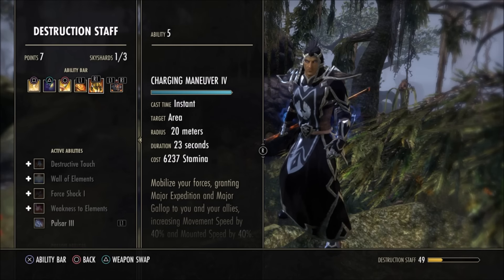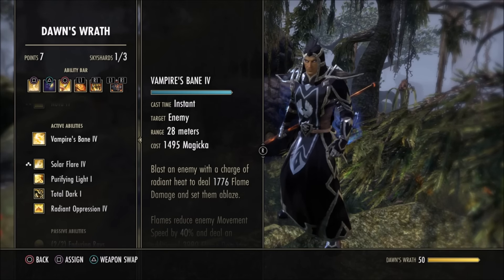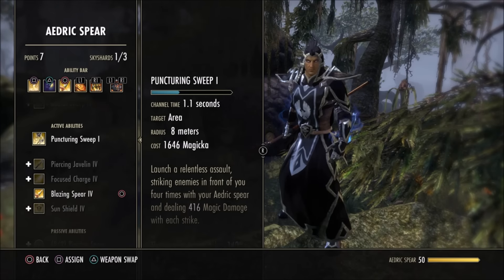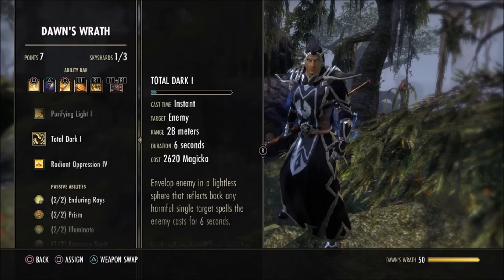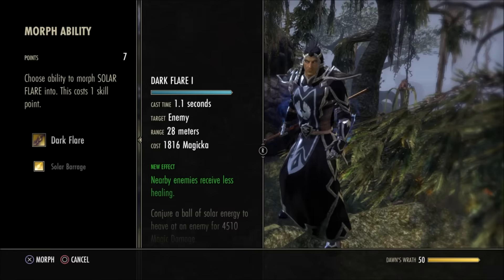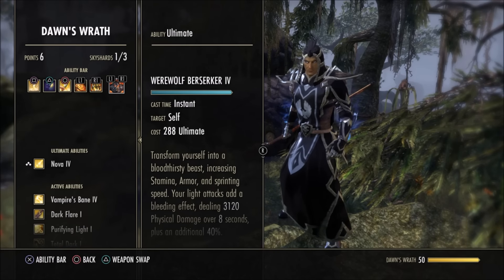The last slot on the AOE bar — I have Charging Maneuver while leveling, though the other morph is probably better in a dungeon. You could use the other morph of Vampire's Bane to hit up to three targets, or Puncturing Sweeps. There isn't a huge amount of AOE damage in the Templar class. For Solar Flare, don't take the Solar Barrage morph — take Dark Flare instead. Dark Flare is really important for PvP and helpful in PvE as well.